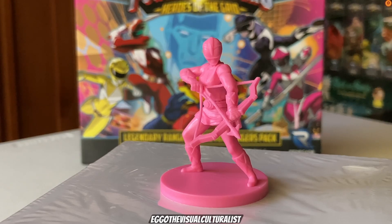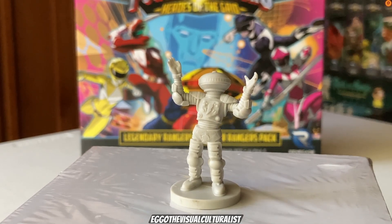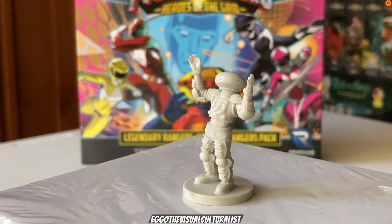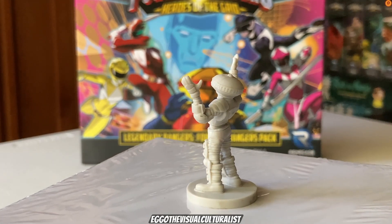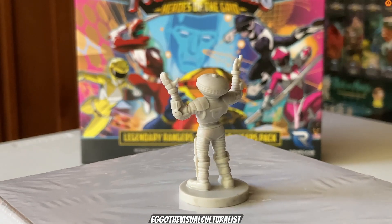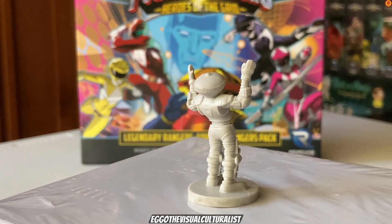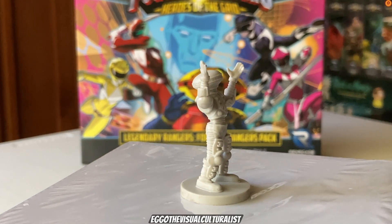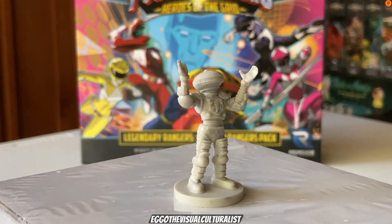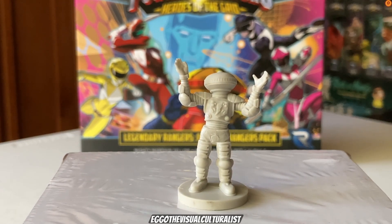Last but not least — Alpha 5 gets an alternate sculpt. With this one he has his hands raised in the air, whereas the Kickstarter deluxe edition box had his arms down in an aye-aye-aye pose — although this one could also be considered an aye-aye-aye pose. Great detail in his legs, his armor, his visor, and the thunder symbol on his chest.